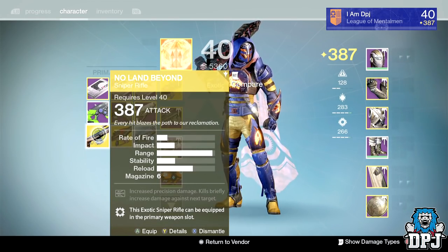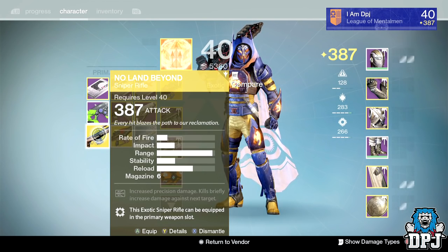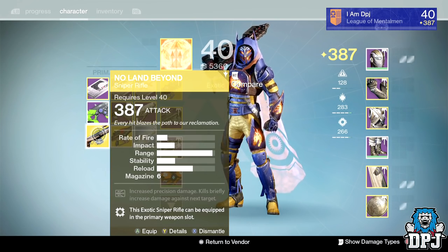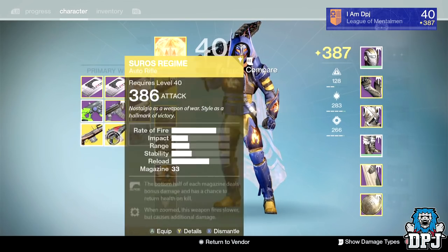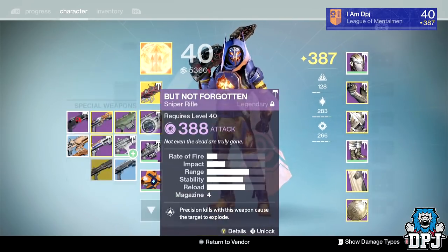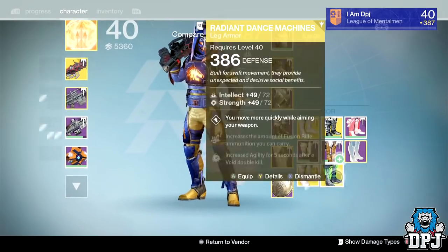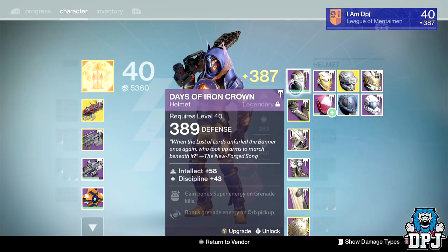I got one 387 while decrypting 10 exotic engrams at 387 light, which is pretty telling. I may farm enough exotic engrams and decrypt another 10 at 385 to see how many higher level drops I get. But I only got one above par — mostly 386s all over the shop and some 385s. Nothing great at all, and nothing I needed either.